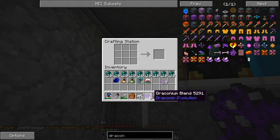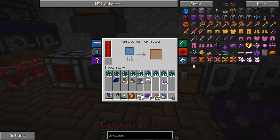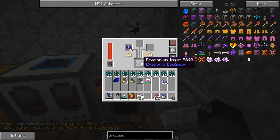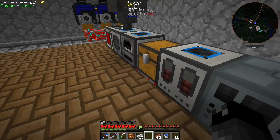We can take this and put it into an alloy smelter - our redstone furnace would do it the same but this goes a little bit faster. This should smelt each one into two ingots at a time. We get three dust and it turns into six draconium ingots - sounds about right. 12 and finally 16, awesome.